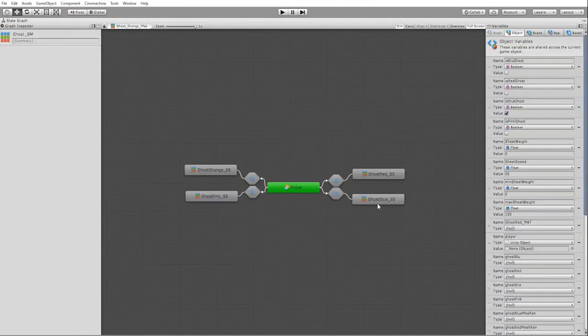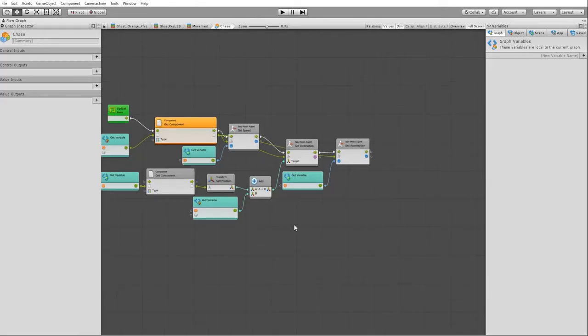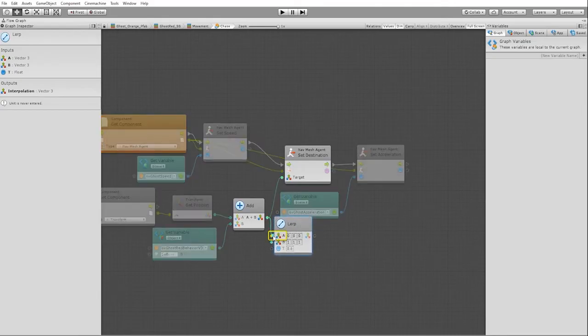Though traditionally the red ghost usually takes the most direct route to the player, this allows us to make changes to his behavior without fear that he will no longer target the player.